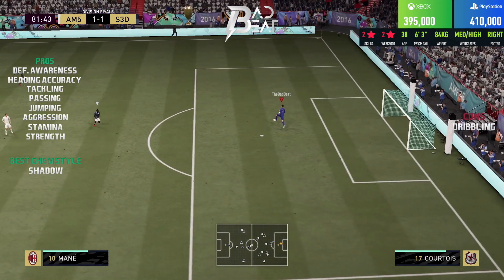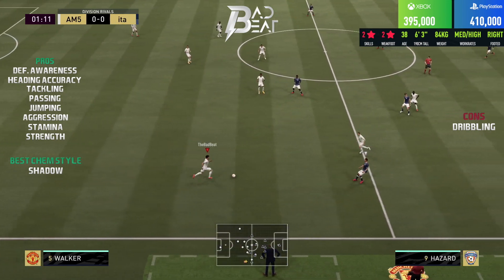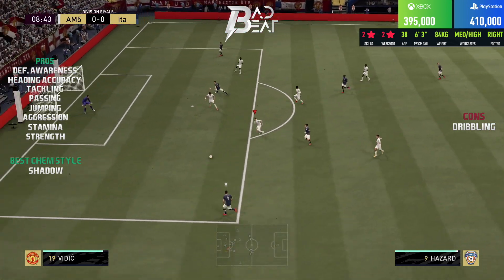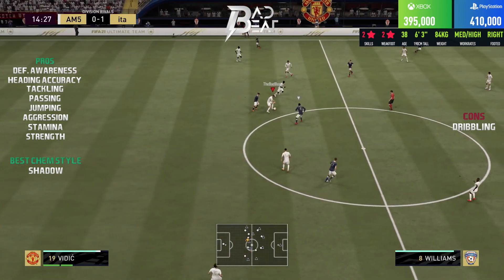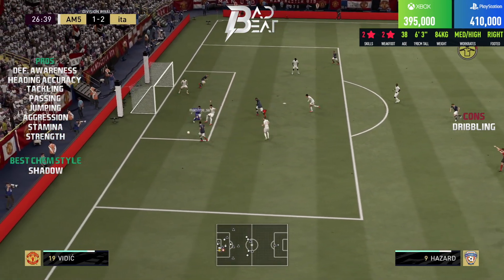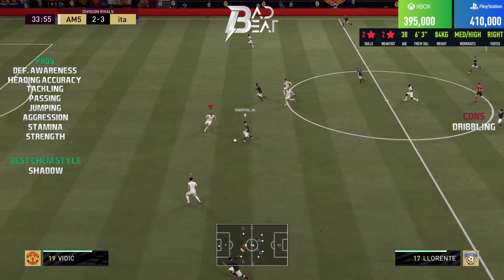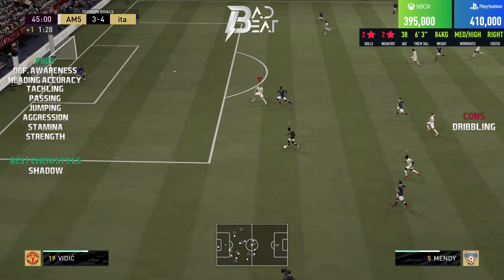Overall, Vidic is a good defender but he is not elite tier for me. If you are expecting an elite tier end-game centre back at this stage of the game, look elsewhere — he felt good overall but yet he felt generic. The likes of a Diego Carlos Team of the Tournament or a Rafael Varane base card will do an equal job if not better. Those cards have phenomenal defending stats combined with amazing pace and physical stats, and they will actually overshadow Vidic when you pair them together — you can see a visible difference between the two defenders.